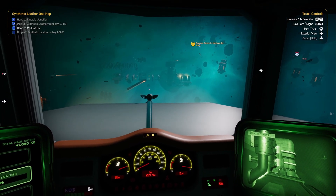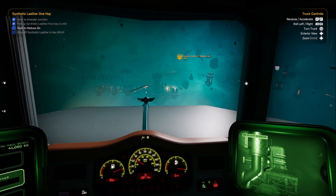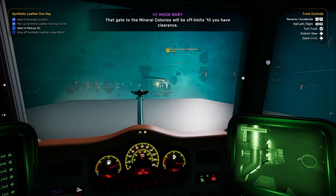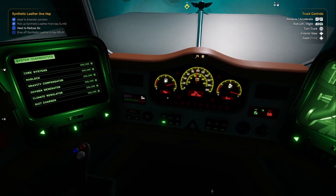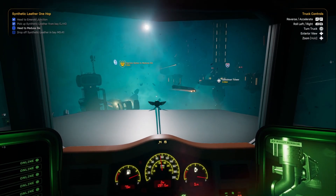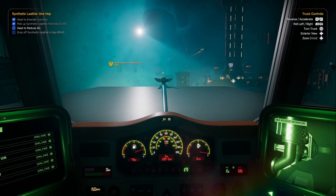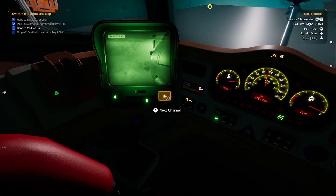Alright, we're going to Medusa 6. That's pretty far away, but we'll be fine. Just gotta watch out for all this debris — there is a lot of debris, so we want to be careful here. Okay, let's get some cruise control action going. Do I just brave the debris fields? I mean, we could go around, but the gate's right there. It's not that far away. I think as long as we're careful, we'll be fine.